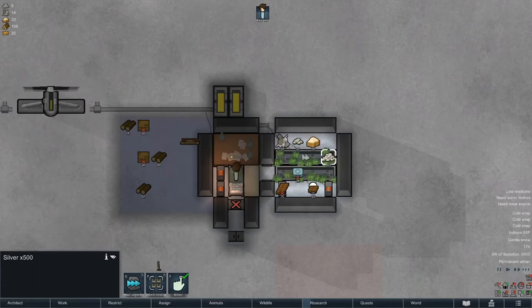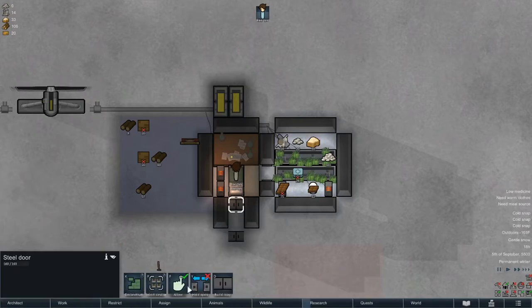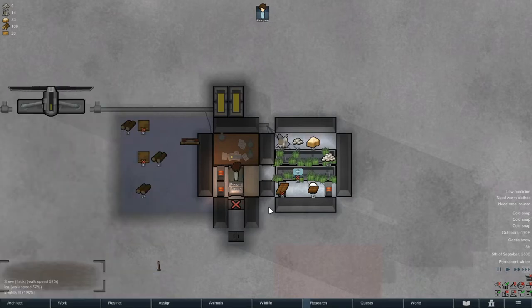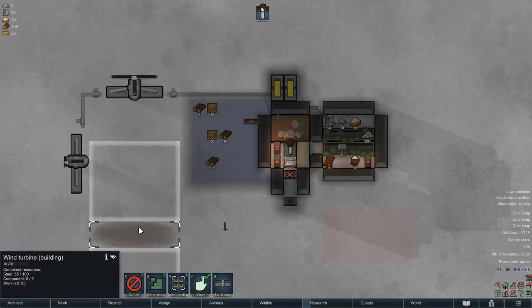Silver - this stuff can go outside, or maybe we can build something out of it. We should be watching the needs too. It's still negative 170, we might not be able to survive the winter here. We could take this apart and build another heater, but it's not warm in here by any means.